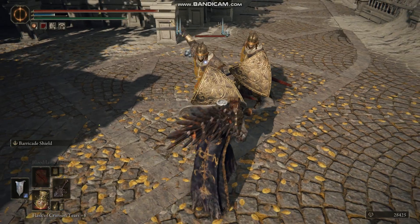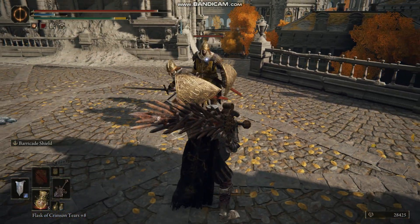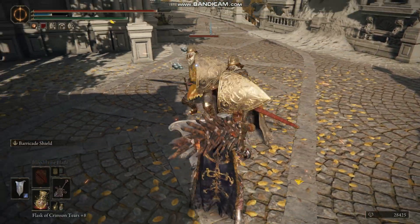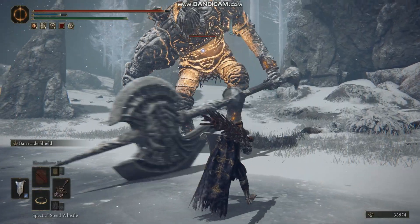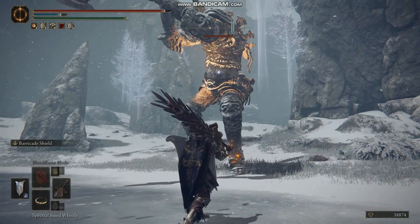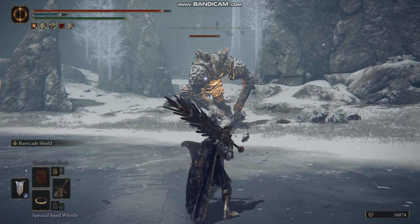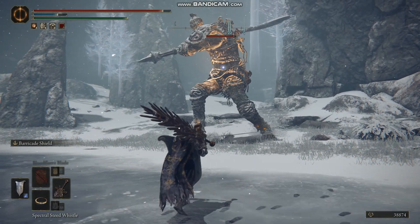You could switch out the sword for a bigger sword, maybe a spear, polearm, or halberd. I quite like the colossal swords because they have good range, a nice sweeping arc, and do massive damage when you do a counter attack. Even against really large enemies that do big wind-up power attacks, you can block those as well — you'll do a backwards roll but you won't take any damage, or maybe just a tiny bit.